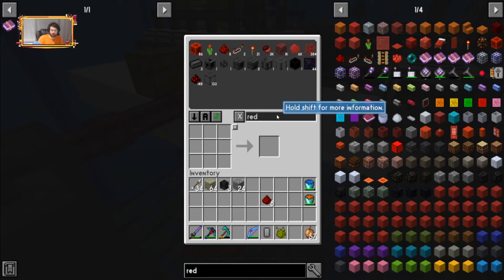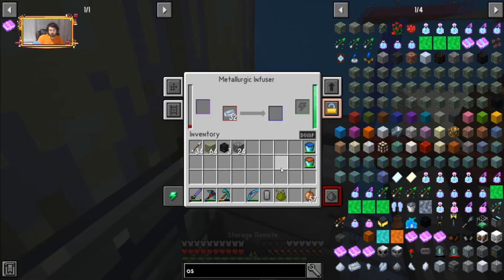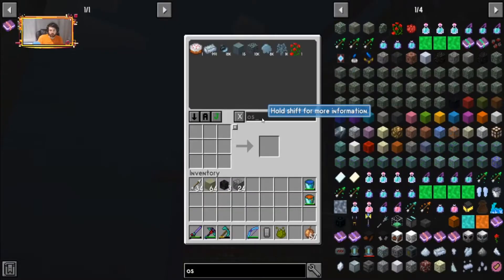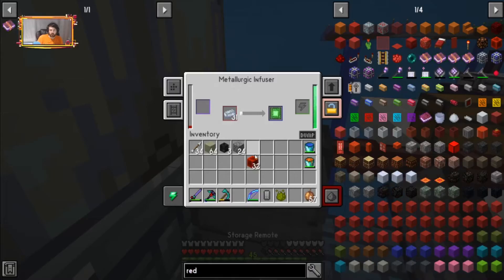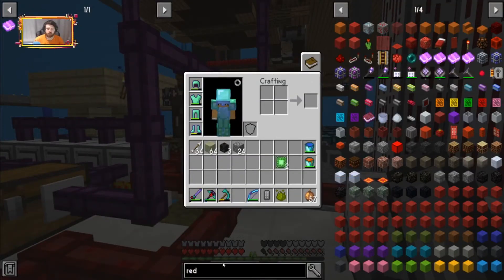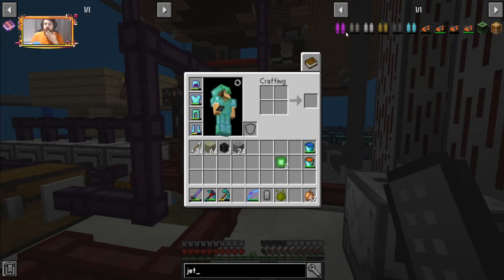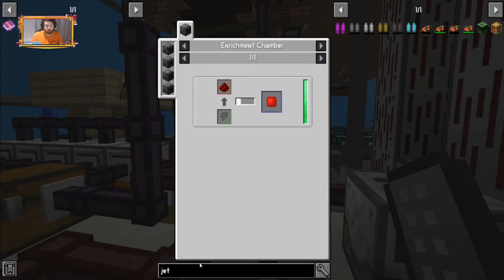Let's grab that and osmosium ingots. Let's grab more redstone — that should be good for now. I think I need two of these. I'll make the rest off camera, but I'm gonna make them for my entire island so Faith and Connor can have them as well. Let's go back to jetpack — this is a lot of back and forth. I need an enrichment chamber.